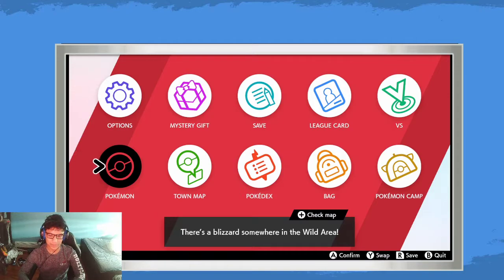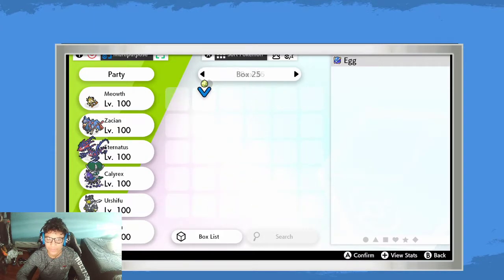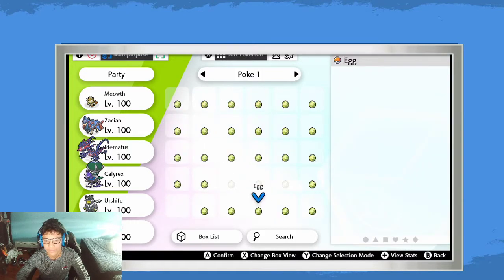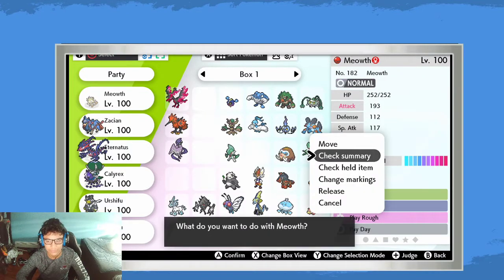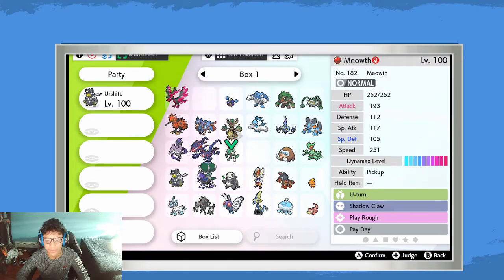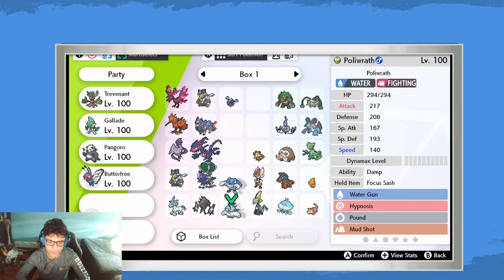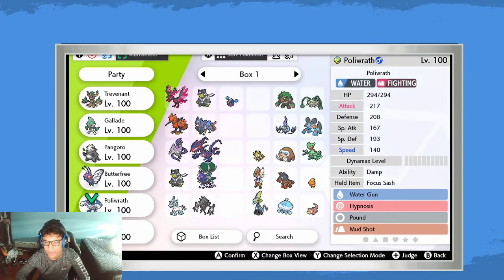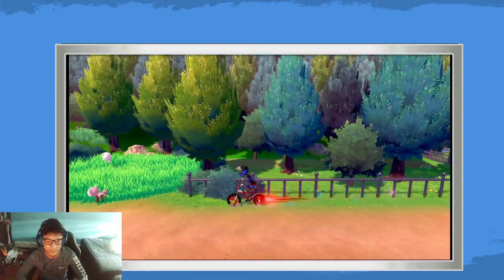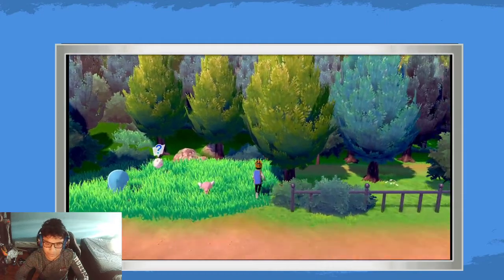First, I want to get my team that I use for shiny hunting. This team is very good and gives you pretty much everything you need if you're going to do random encountering. I'm currently still on my Masuda hunt. You have your overworld spawns, and if you run around in grass you get grass spawns. The bare bones method is just running into things.